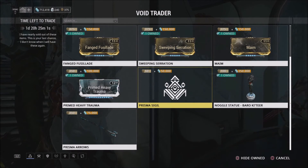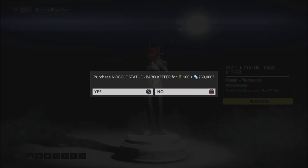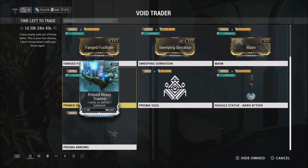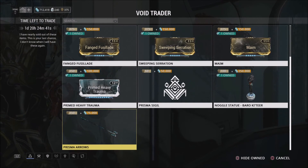Next up you have the Prisma Sigil — it's 50 ducats and 50,000 credits, just a cosmetic item. Then you have the Barrel Keteer Noggle, which is 100 ducats and 250,000 credits. Unfortunately it won't let me look at it without it popping up the price tag thing — that's a glitch they can't seem to get rid of.